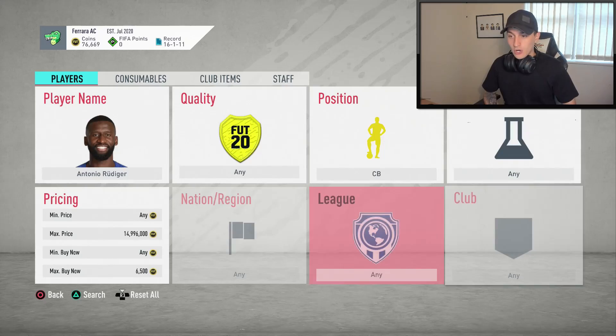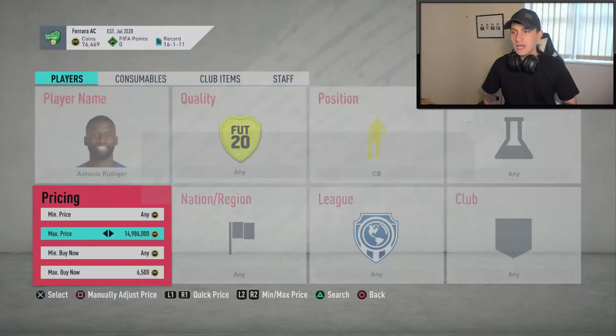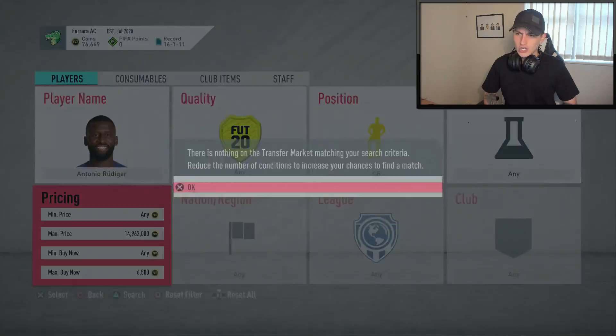Looking around 7,000 coins at the minute. I think I'm just going to snipe at 6.5 and see if I can pick anything up. One good way to make coins right now — just before I show the method in this video — just go and snipe cards between 80 and 82 rated because they're so inflated. A lot of people get them in packs and don't realise how much they're going for, or they just want a quick sell. You can actually get yourself some very good deals, so bear that in mind if you're looking for quick coins.